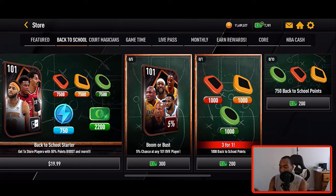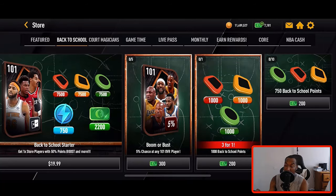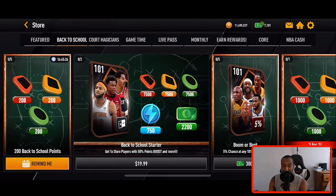All this NBA cash I have is free. I actually had to use 2000 cash yesterday to get Zach LaVine because I got unlucky — thank god I had it saved up. If you are behind, use your free NBA cash to buy packs, get additional points, get additional players, and get the masters done. That's all you have to do every single day to get this Kevin Durant.